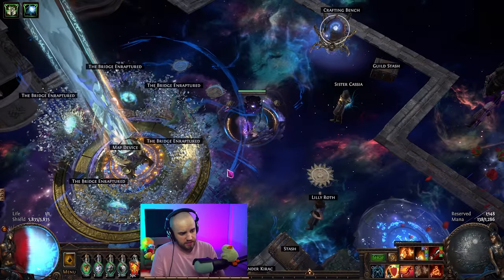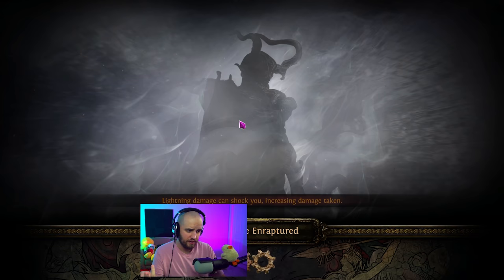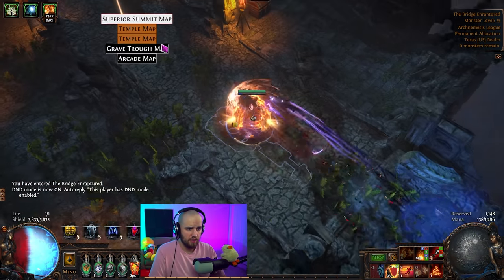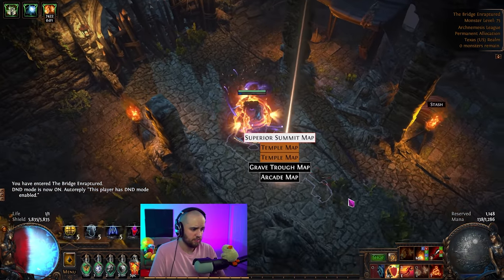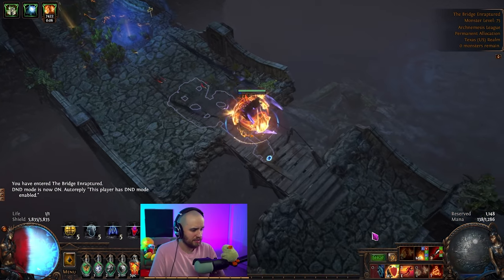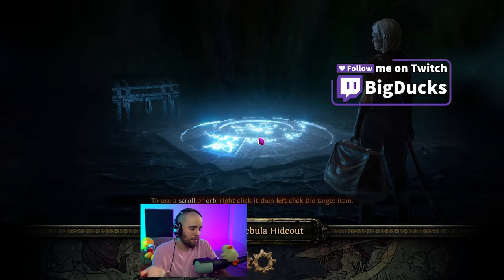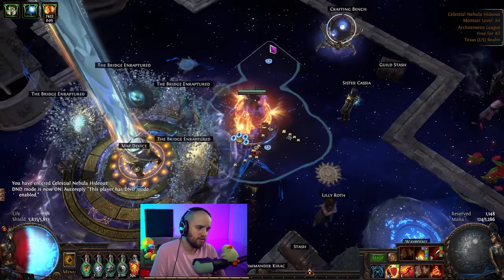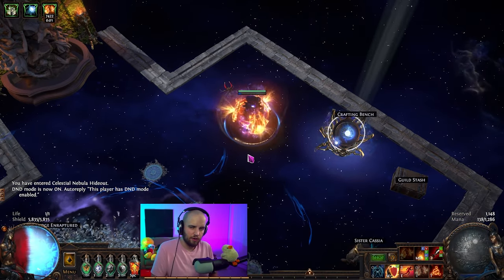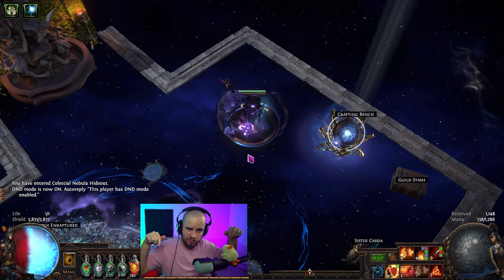Alright boys, so this is the simulacrum that I just showed off — the wave 30. We didn't die once, as you can see I had all my portals still up. Here's all the same items that were on the ground; it's pretty much completed, everything is good. Easily one of the tankiest builds I've probably ever played — it probably is the tankiest build I've ever played. I do want to go over quite a bit when it comes to this build. There are a lot of little things to talk about, so remember there's going to be chapters and timestamps down below.